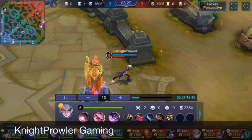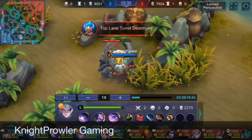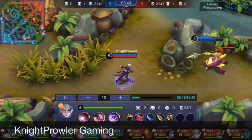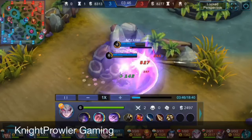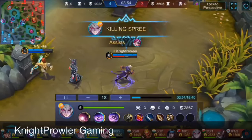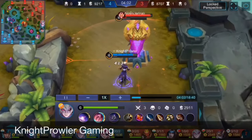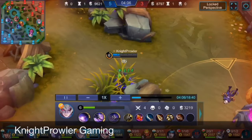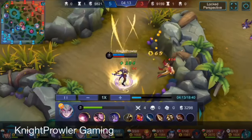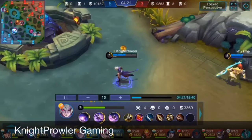First we should focus on jungling — same combo: first decrease the defense to increase attack on creeps and enemy heroes. The second skill doesn't work on minions, only on creeps and the turtle, but not the lord. Then I got a free kill on Vexana from just second skill and first skill. I also caught the enemy Dyroth — his ult takes time to charge, and I dealt enough damage before he could finish it.